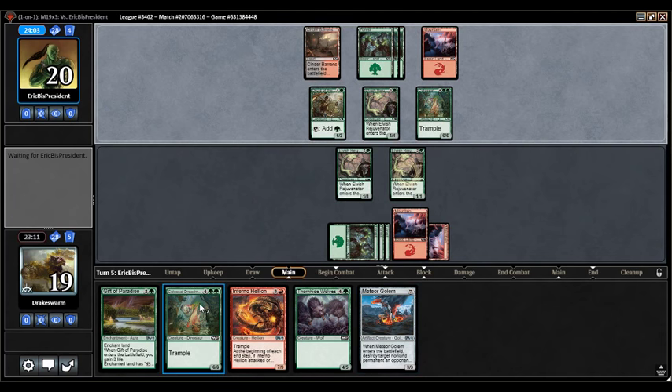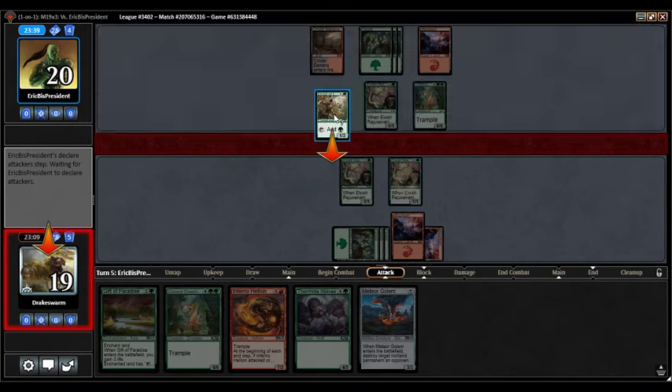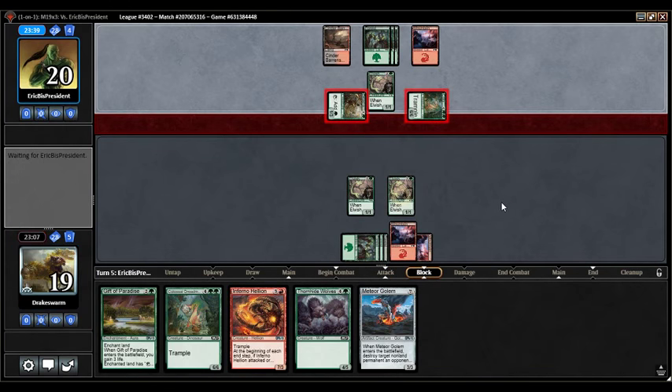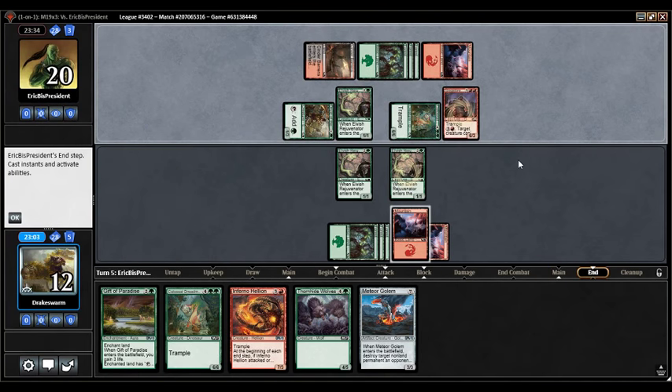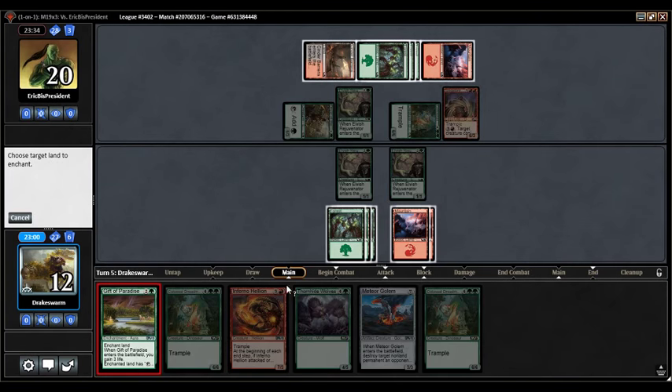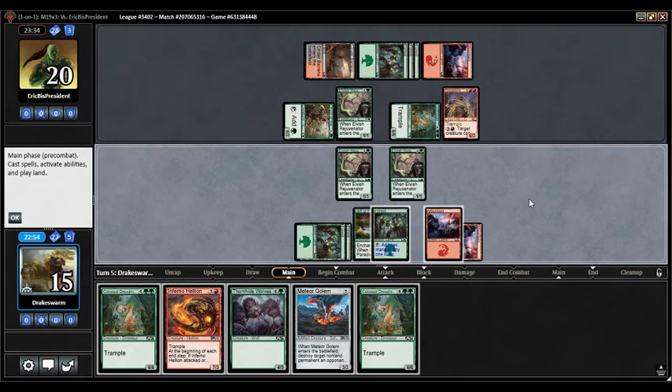I've got to watch out for things like Rabid Bite from the opponent — if they go two more big creatures I fall behind very quickly. Can I go Gift? If I draw a land I can go Gift into Inferno Hellion. I could also just play Thornhide Wolves and try to triple block — that never really goes well. Probably no six-drop this turn. Siege Breaker Giant — opponents are wrecking us. We've drawn a little too much on the ramp side and not enough payoff. We're just super dead — they have 12 power and trample. I think this match is done.